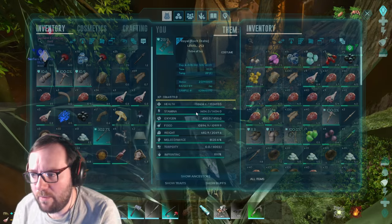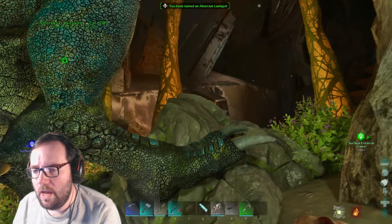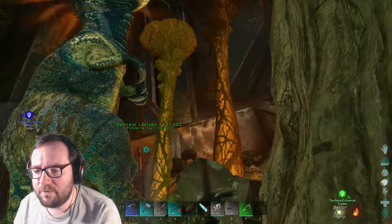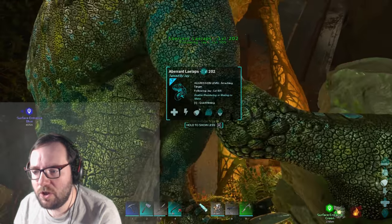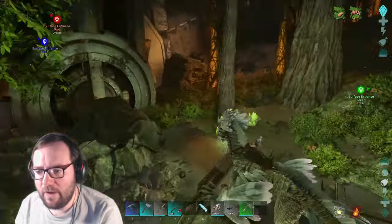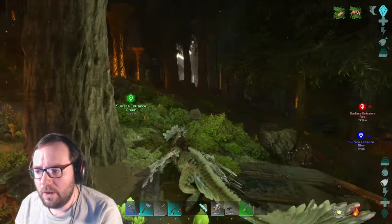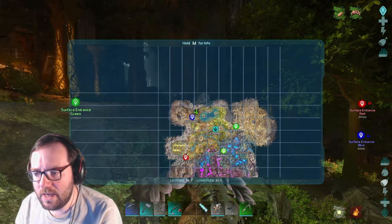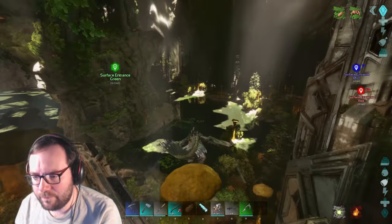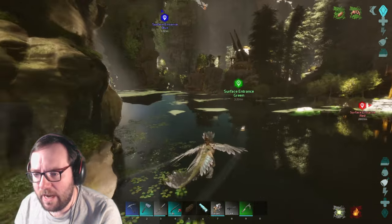It has that rivalry buff. Let's give him all the prime in the world. The laylapse has been tamed! We're going to have to go back and get the saddle for it, but it should be good to go - came out at a 202 because it was a 135. I'll save just in case it crashes. Took a little while but we managed to find one.